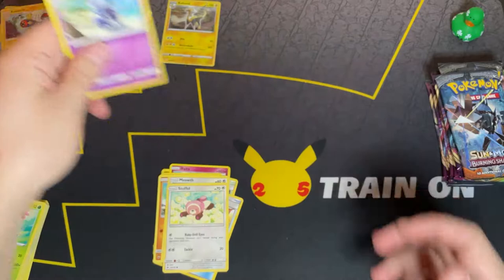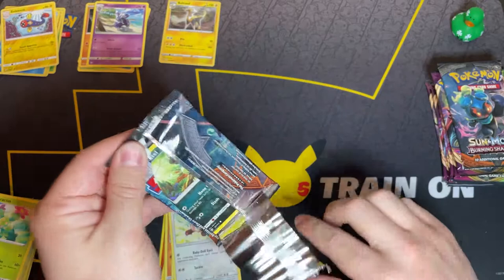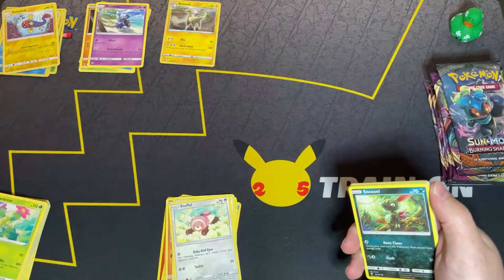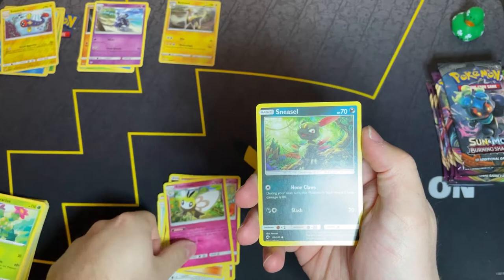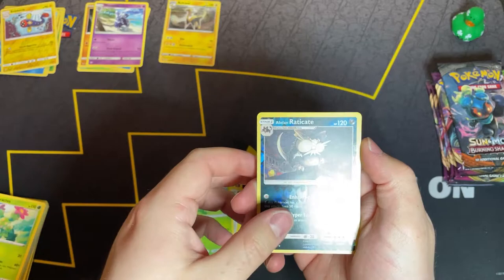I still see some Crimson Invasion booster boxes floating around here and there — you don't really see too much of these advertised anymore. Code card is backwards again. So I'm going to have to open it up and flip it around just to double check next time. Four to the front. The energy cards look really cool. Trainer Olivia, Kurlia — cool artwork. Ribombee, Sneasel — that's a cool Sneasel artwork. Crawbrawler, Meowth. Another Stufful, Pansage, a reverse holo Alolan Raticate — that's cool. And Electivire as the rare.